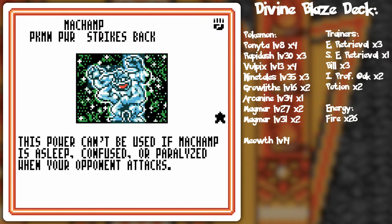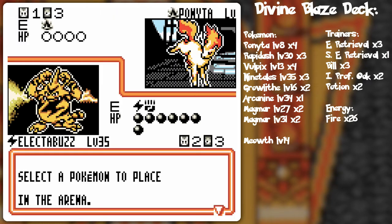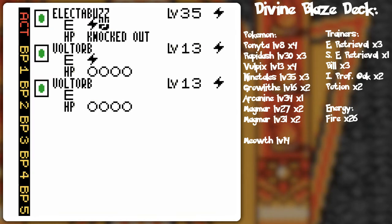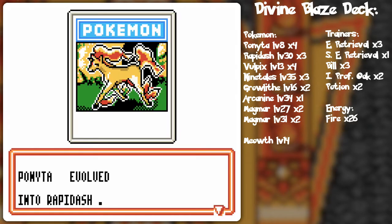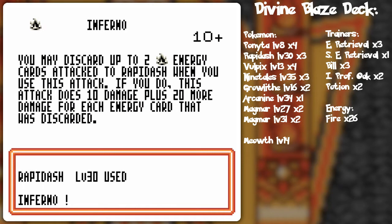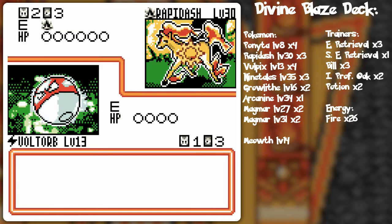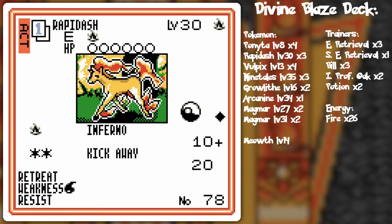I'm not sure if I want to put in the Voltorb with the energy card I already have since he's going to get a free hit on it. He's got another Ponyta and Vulpix — he must have drawn into one and I got a prize card for the other. There's also a Rapidash I've never shown this version of before, so I'll give it a quick rundown.